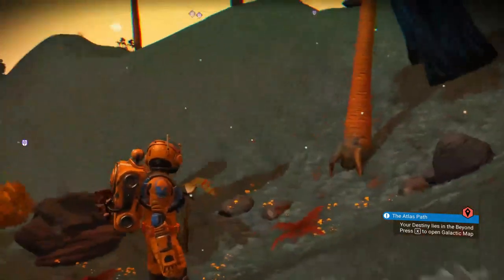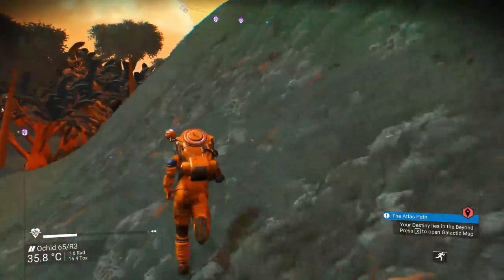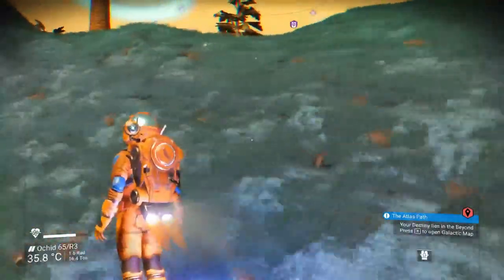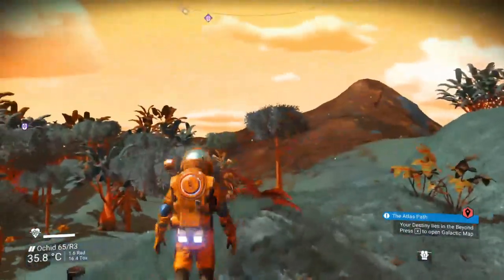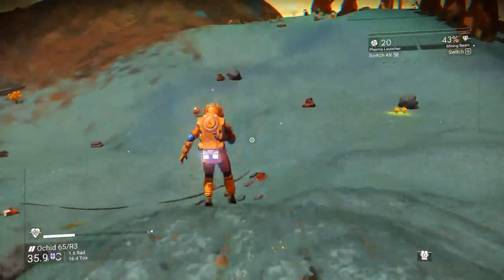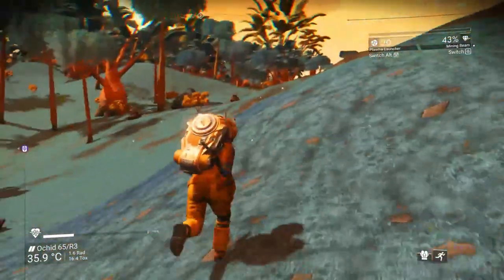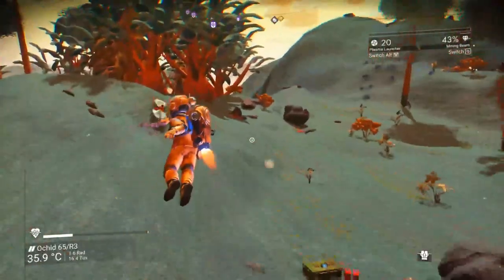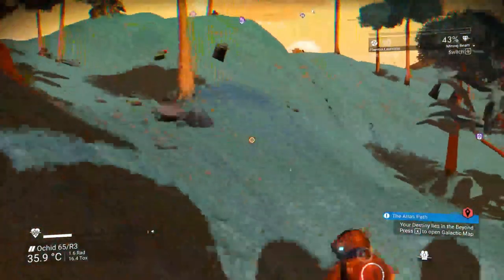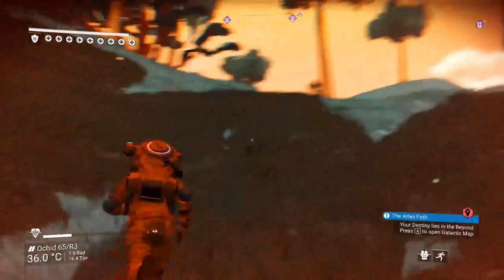First things first — for newbies, a lot of you know this already, but when you're traveling early on, speed is a thing, especially because you're worried about resources. So you're going to be running and jetpacking, but you also want to learn how to do the punch jump, which is the melee and then your thrusters right after. But be careful that you don't run out of gas on a hill, because you will not make the soft landing.